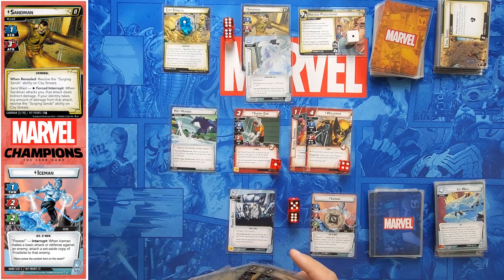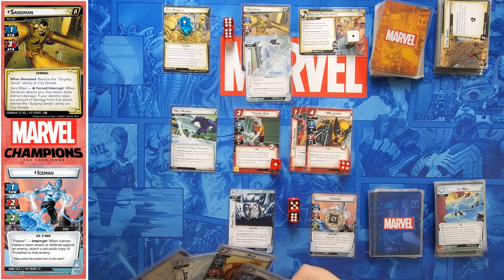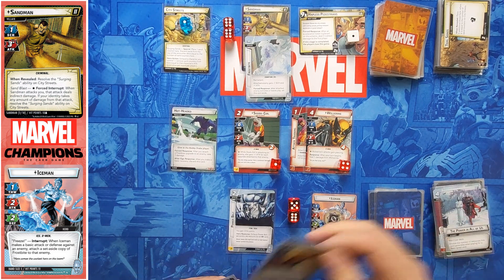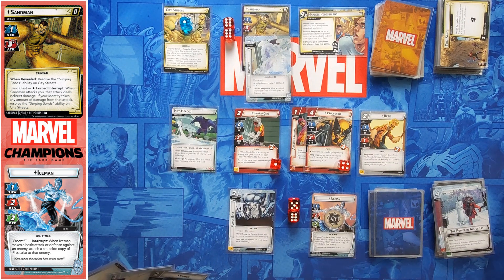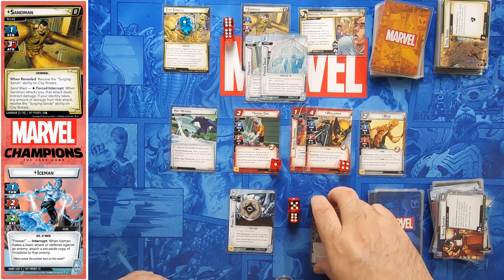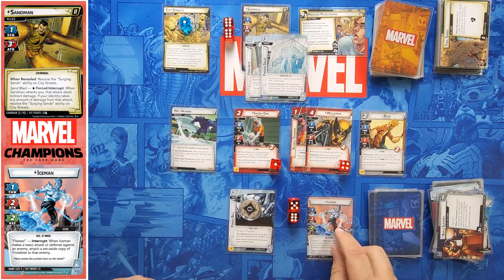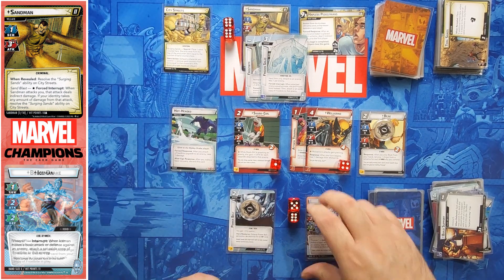Ice Wall gets discarded and he gets a Frostbite — and because I attached Frostbite I take one counter. I can get both of these out, so let's do two for Beak. He's going to clear that. We're going to do Power Belt, one and two for Frozen Solid. I'm not going to flip down just yet because this is a hero action — Beak is going to exhaust to clear that sand, and then I'll flip down.